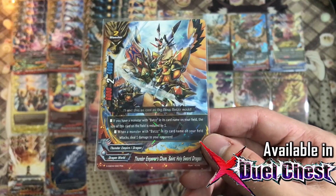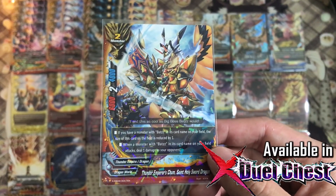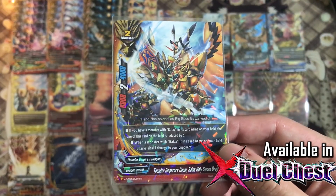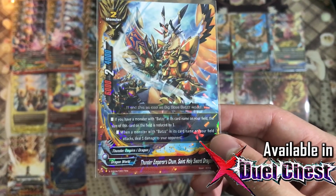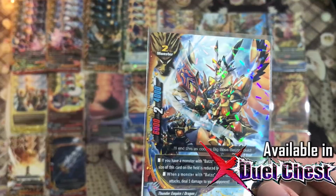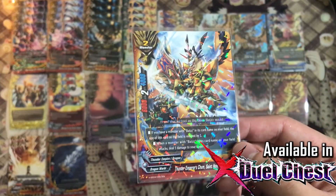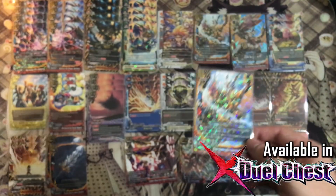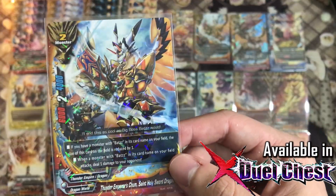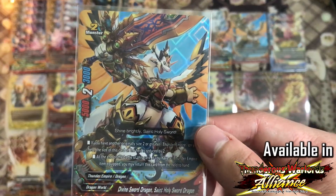Next up, Thunder Emperor Chum Saint Holy Sword. Chibi Panda has many, many forms which is great because he's an adorable character. If you have a monster with Buds in its card name on the field you can reduce the size by 1. When a monster with Buds in its name attacks, you can deal 1 damage to your opponent. Comboed with the original Trolldeck Buds, you'll be able to do 3 additional burn damage, bringing them down to 5 life which you can finish with an impact. Two copies — I'd play 4 if I had more, but this is a budget deck.